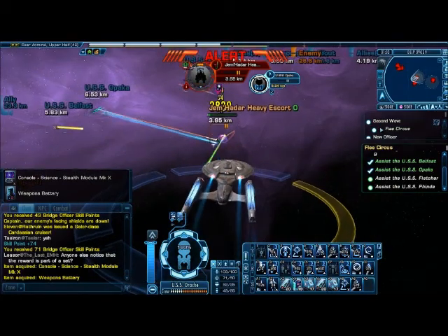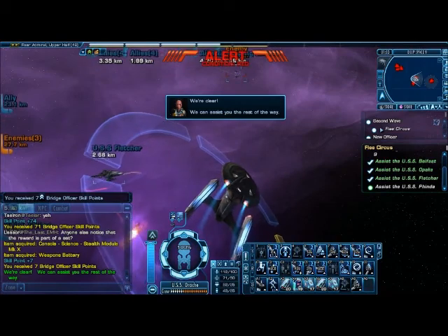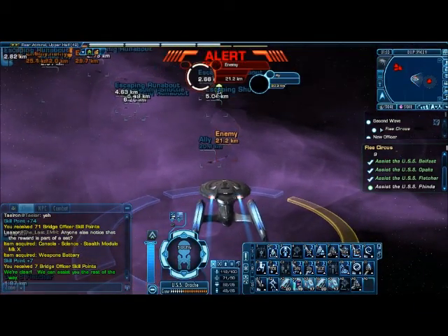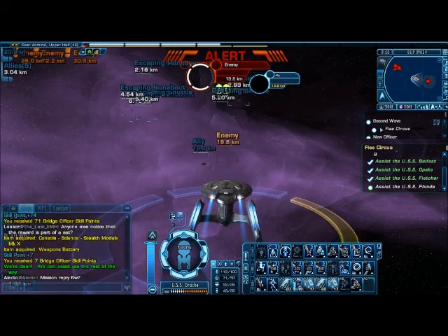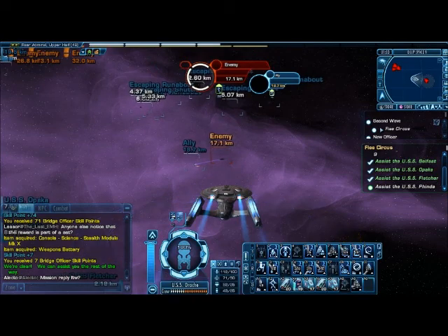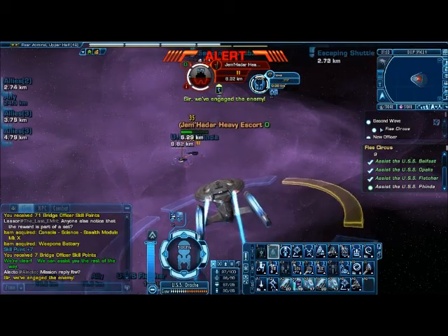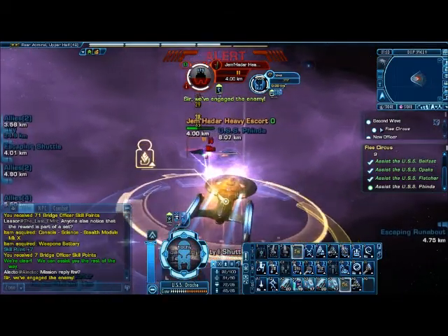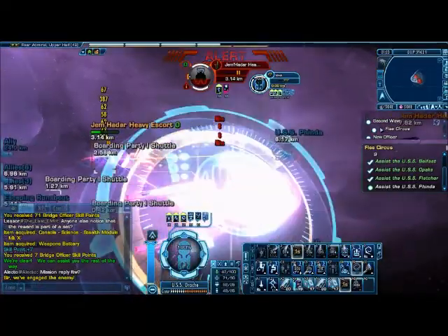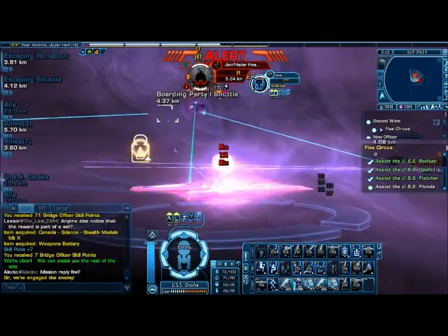There's another heavy escort here that we need to take care of. Alright, we're clear — we can assist you the rest of the way. Now there's another target, and they're running all the way to it. I wasn't supposed to attack that giant fleet — I was supposed to go assist the ships. Once I assist all the ships, that's when we're supposed to attack them.